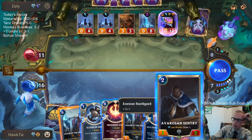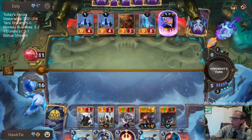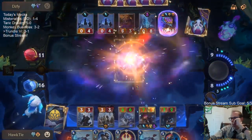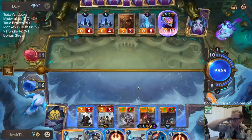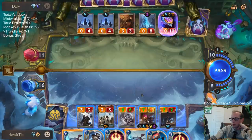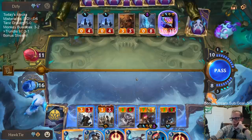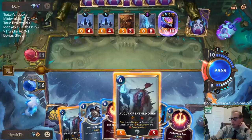I'd like to play Augur of the Old Ones, but I think I gotta just play like the Vault Breaker. Okay, they didn't challenge. I wish I would have played the Augur the previous turn, but it was pretty risky.